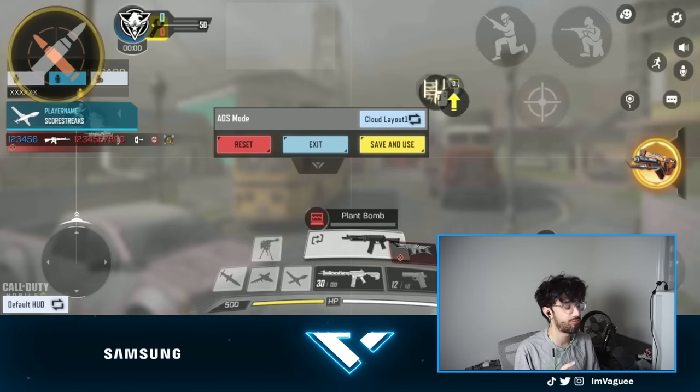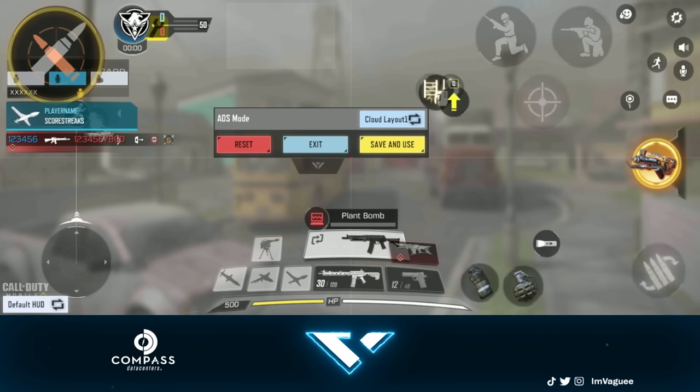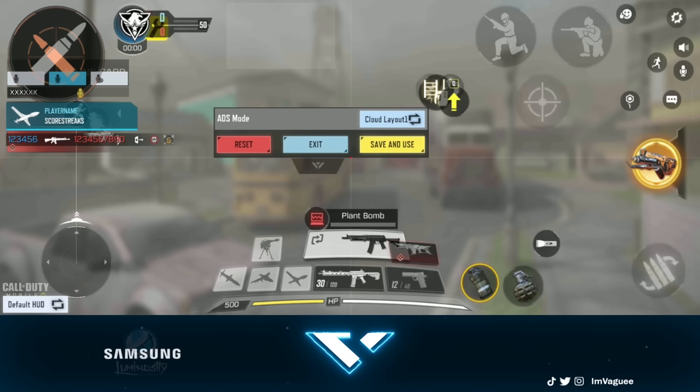Now going into the HUD — I'm going to turn off my camera for a quick second so you guys can have a better view. As you can see, I play four finger claw. I use my two thumbs and two index fingers on both left and right hand. On top of the screen I'll be showing you a color-coded picture of where to put your fingers. LT means left thumb, RT means right thumb, LI means left index, and RI means right index. The other buttons missing in that picture are the two at the bottom right — I basically just split them apart. This extra shooting button is disabled. Everything else has been the same for the past year and a half.